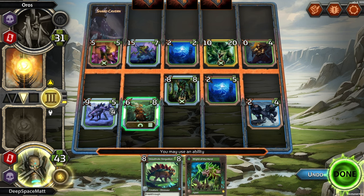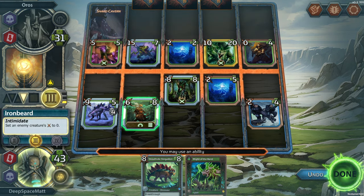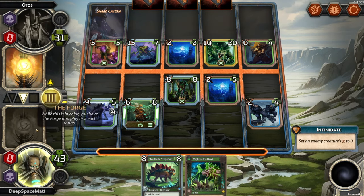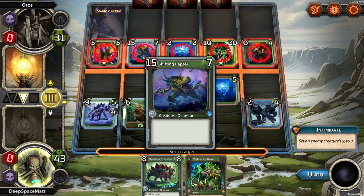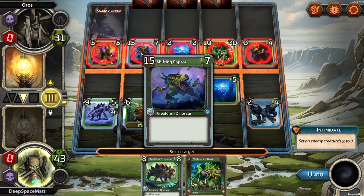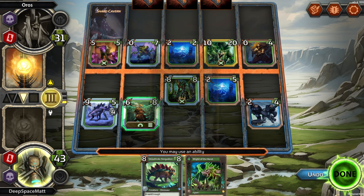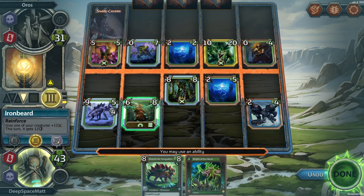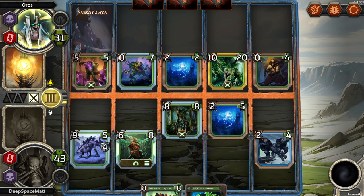And we can still use this, but that doesn't necessarily save us. Oh no, it went to level 3 now. Use this — we want to take this Raptor, it'll save our creature. We're going to take a bunch of damage here, I'm okay with that. You may use an ability — we're good. I'll take you out, we'll lose our Wisp.